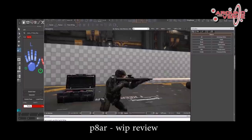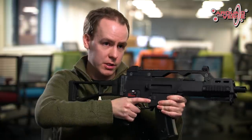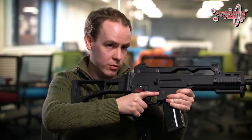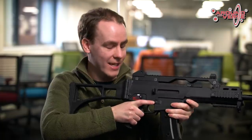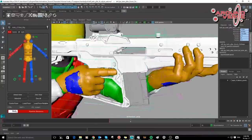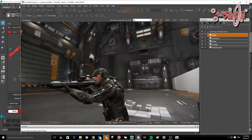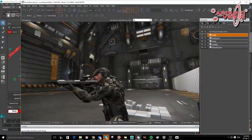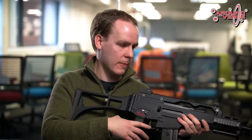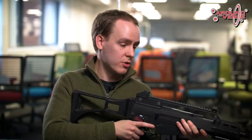Wenn die neue Waffe bei den Animators angekommen ist, geht es zunächst um die Kontrolle des Skeletts: Sitzt die Waffe richtig und ist die Ausrichtung korrekt – sowohl in First Person als auch in Third Person? Als Beispiel wird hier das G36-Replikat aus dem Office herangezogen. Am Beispiel der P-4 mit ähnlicher Grifflagerung wird gezeigt: Für die P-8 muss der Griff der linken Hand weiter vorne sitzen. Diese Anpassungen werden erst an Real-Life-Replicas und dann im Spiel selbst vorgenommen. Außerdem werden die beweglichen Teile überprüft und von den Animators analysiert.